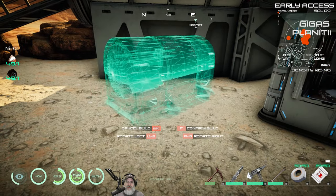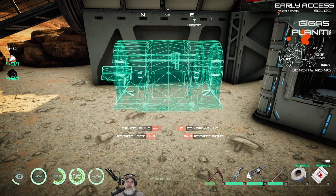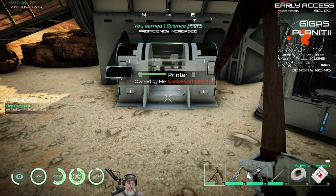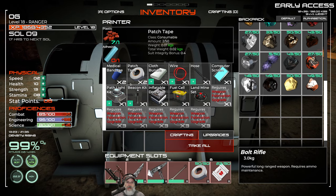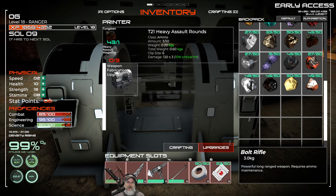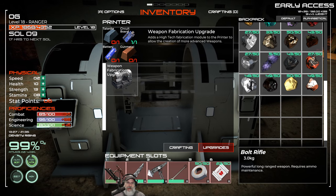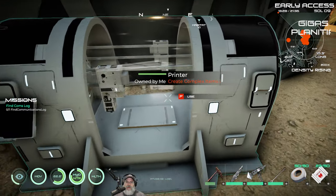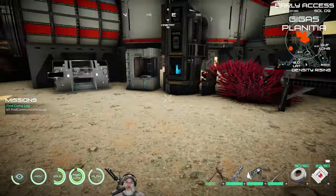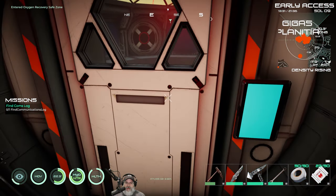F2, Utilities, Printer — there it is. Let's rotate it and put it right smack dab in the center. There we go — we got ourselves a printer! In here we can make wires, hoses, fuel cells, and things like that. We do need to do the weapon fabrication upgrade, but that requires a battery and we can't make a battery until we make the fabricator. But once we make that upgrade, we'll be able to make bolt rifle ammo and we're going to be in fat city with the guns.